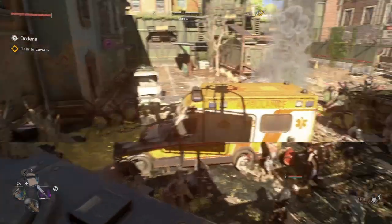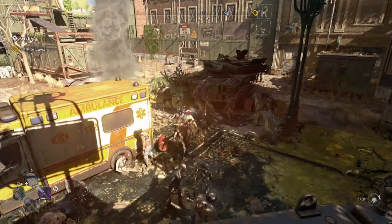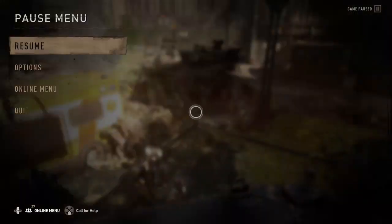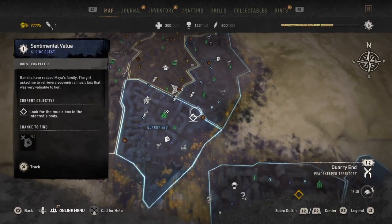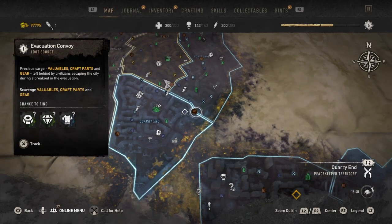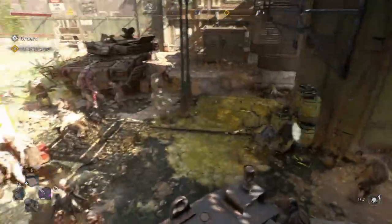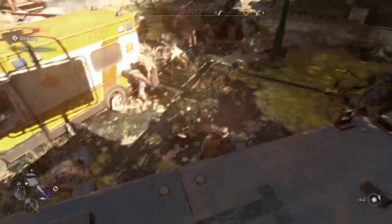The best way I found — the easiest and quickest, though it's still a bit tedious since you have to kill 50 enemies this way — is to find a military convoy or evacuation convoy area. There are always lots of enemies close by there.